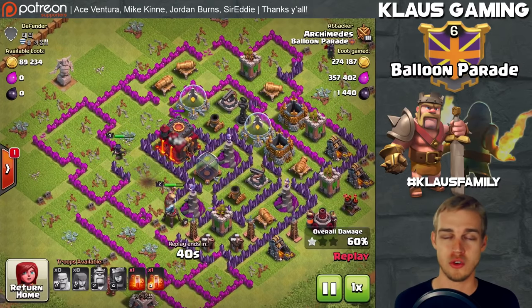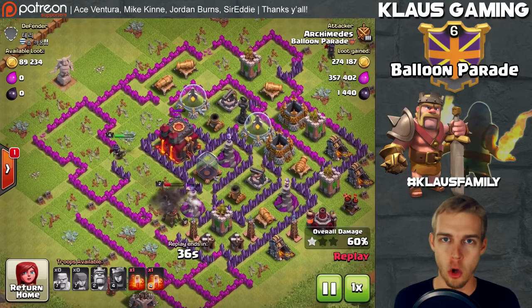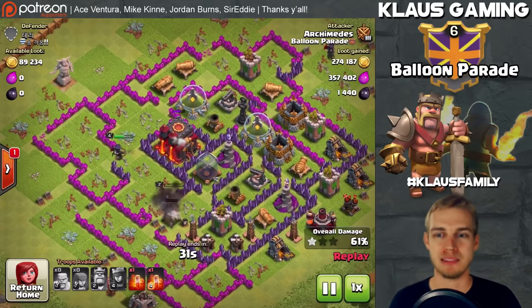Now that I'm up in the Gold Leagues, the loot is so much better — finding 200, 300, 400, 500 thousand loot. I was kind of in an economic depression: my base could not gain loot because I couldn't find any, which meant I couldn't trophy push efficiently because I couldn't afford more expensive armies. Fortunately, we finally locked on to Gold League and things started looking a lot better. This account should have been renamed Snowball.